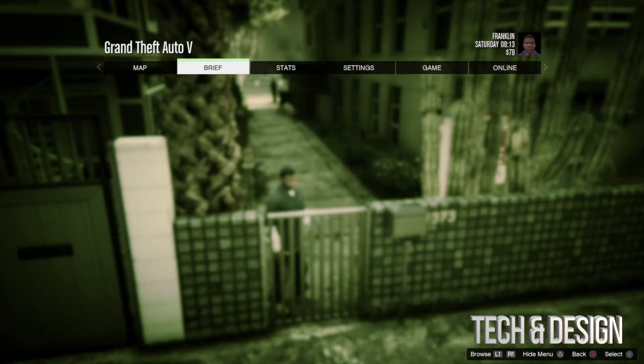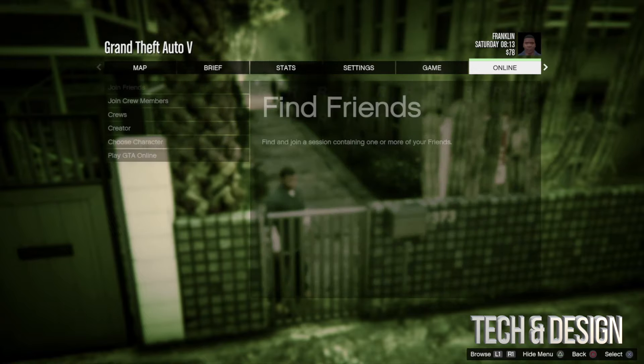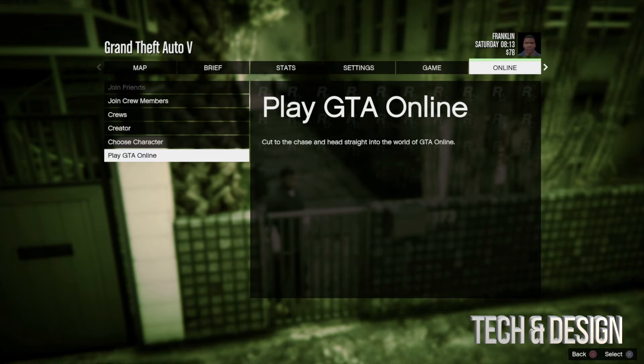Press your R1 and it's going to take you here. Just keep clicking on it until you get there, then press your X button. From there, if you scroll down you're going to see 'Play GTA Online.'